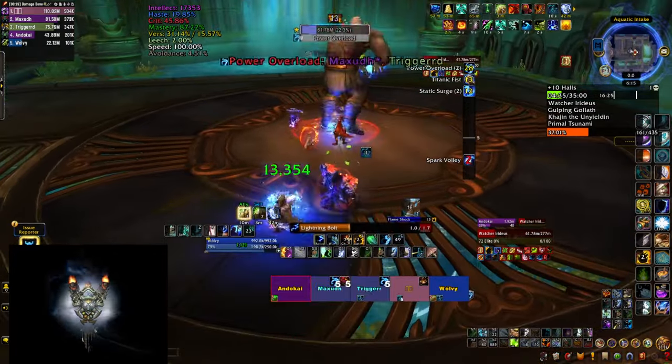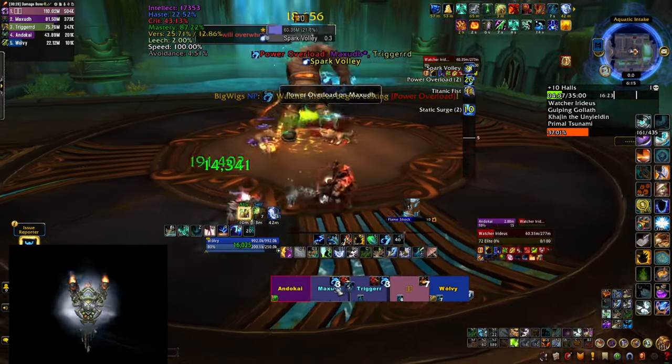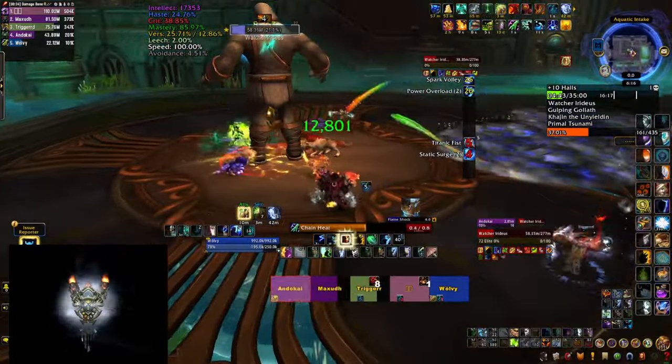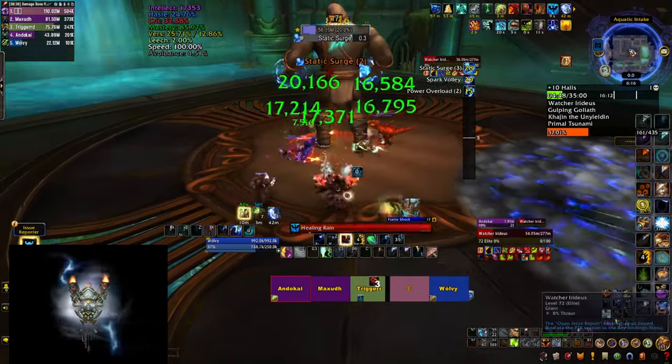His next ability is called Power Overload. He's going to mark 2 people with debuffs - ticking dots that they have to run away from the party, as when they expire they drop circles on the ground that do damage, so you don't want them on top of your team. Keep in mind that you can dispel these dots, but be careful doing so because if you dispel them on top of the boss the puddles are also going to drop there.